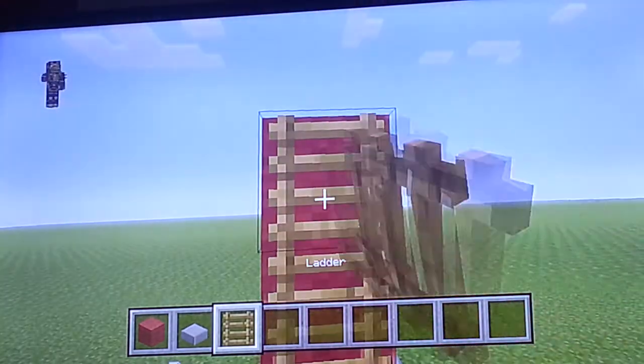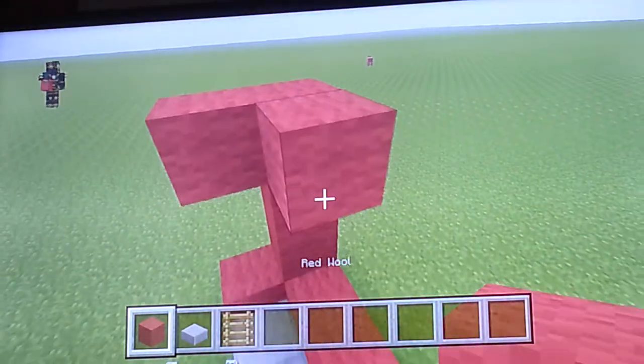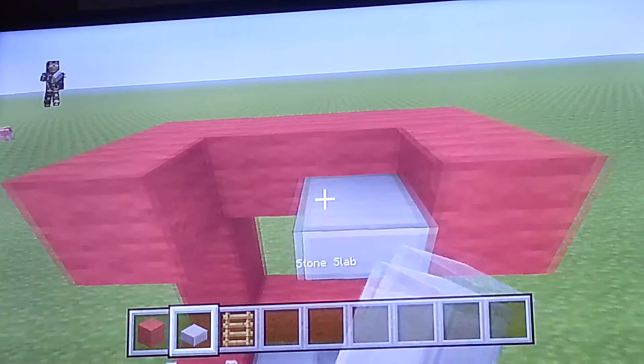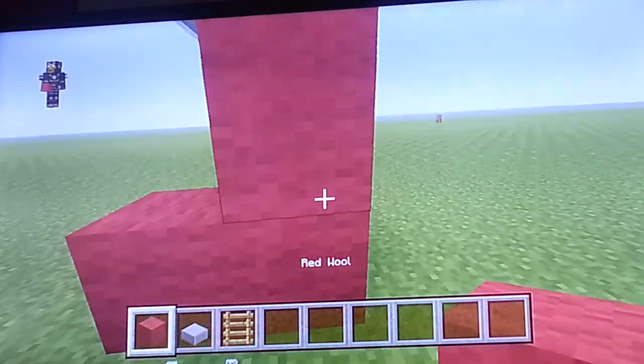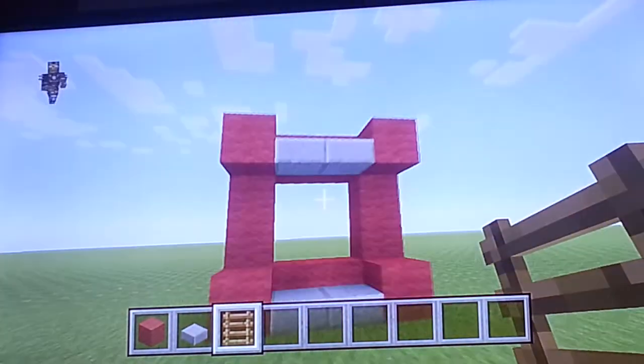So, here we go. And do the exact same on the bottom, and then just do the exact same on the other side. There we go. And this is how you make the double decker couch.